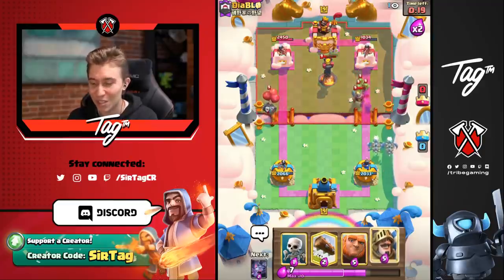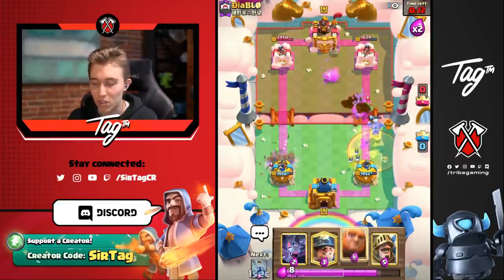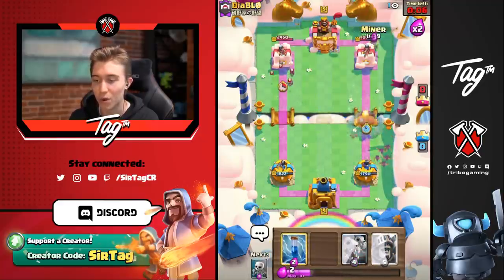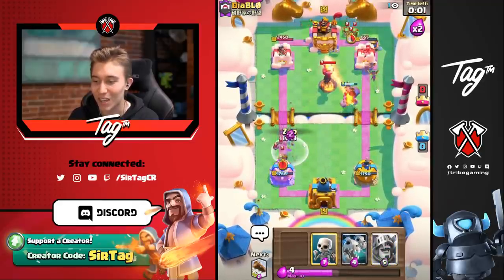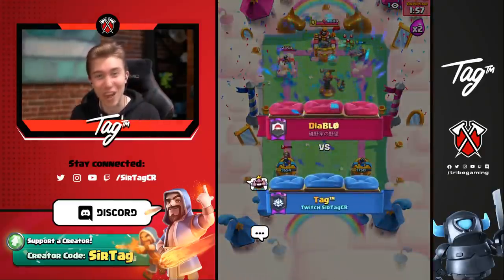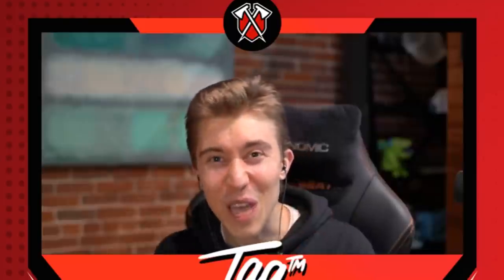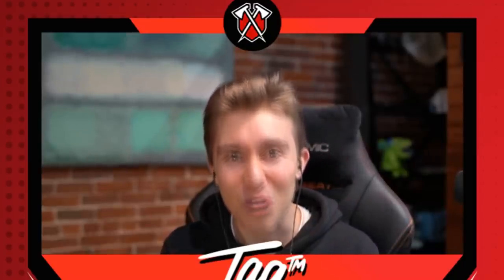It's impossible to break through these skeleton spam decks where he just consistently has some answer to distract our Prince. It's better for us to go in for the Inferno Tower play and have the Giant tank at the river. He tried to get us to Zap on top of the Inferno Tower, but it didn't work out. He tried to pull the wool over our eyes — I'm not looking at the cookie jar, I have my eyes set on the prize. We went straight for the Bats and had our priorities set on the prize.